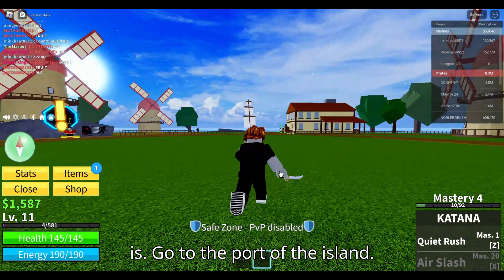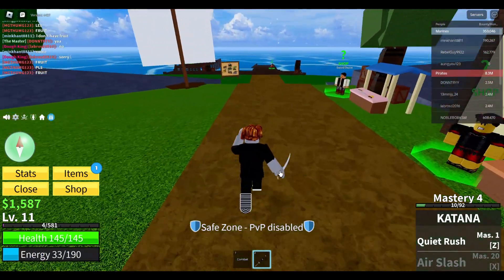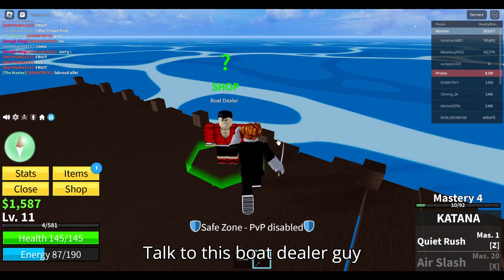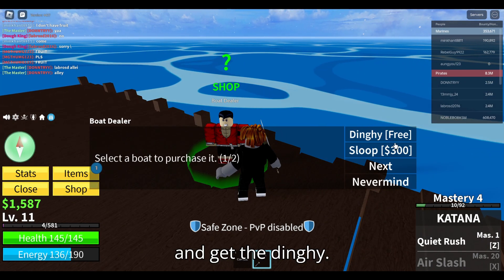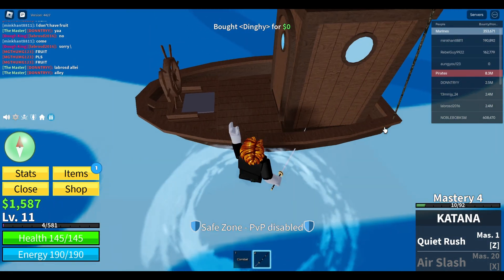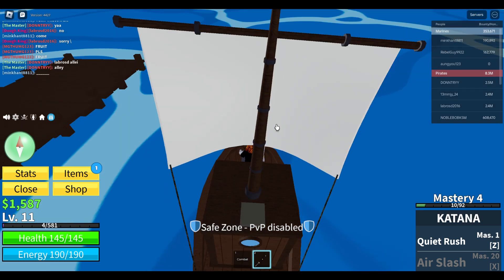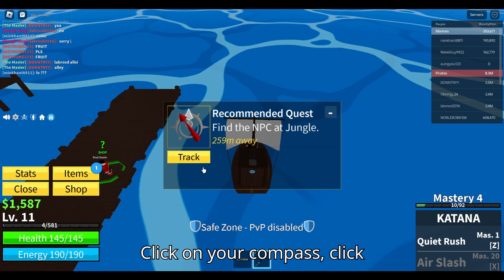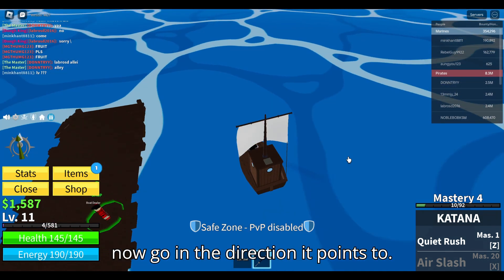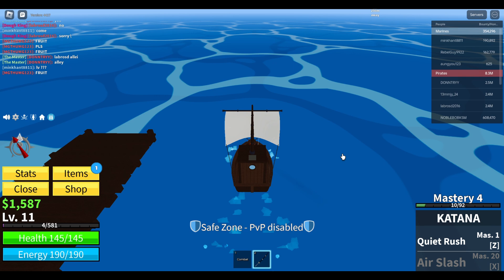There it is — go to the port of the island. Talk to the boat dealer guy and get the Dinghy. Sit on it, zoom out a little, click on your compass, click Track, and go in the direction it points to. That will be your next island where you can grind.